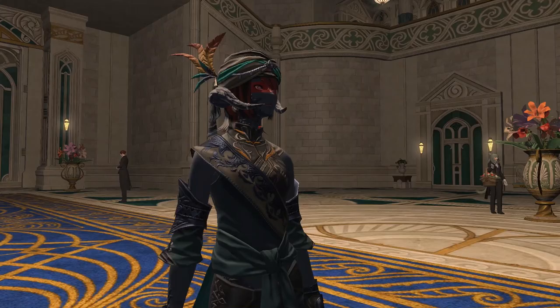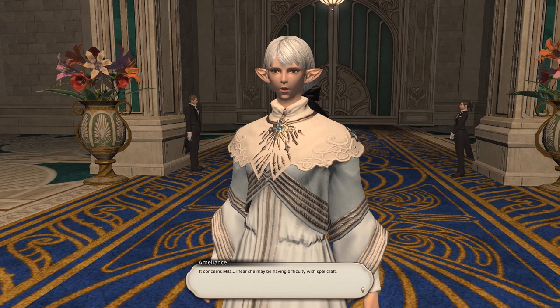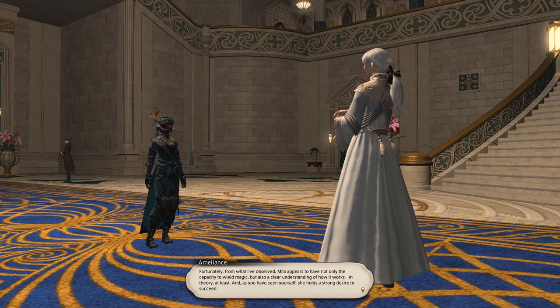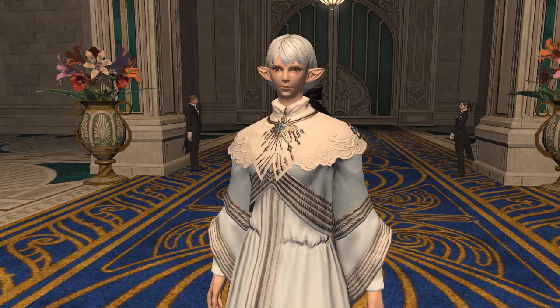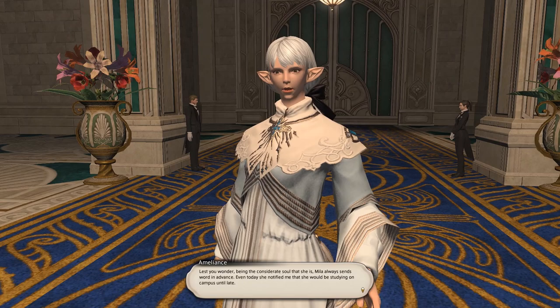If you're a crafter, there are plenty of things you can do to ensure your success in 6.2, but I won't get too much into that, as there are plenty of crafter-specific resources already out there that'll do a much better job. If you're a semi-casual and go as far as doing your custom deliveries and occasional crafting quests, saving enough white and purple scripts is what will help you get the new Master Recipe books dropping in the new patch, so make sure to cap those if you can.